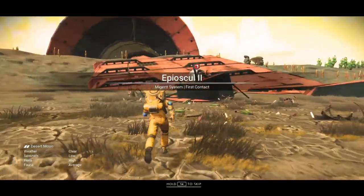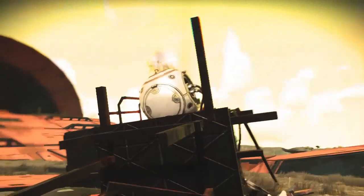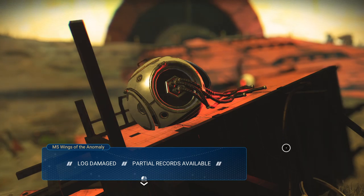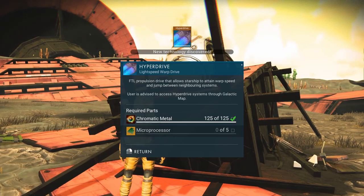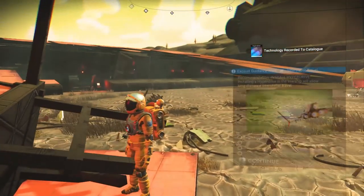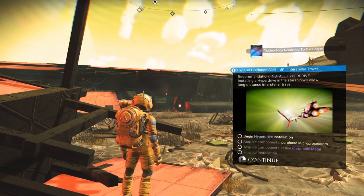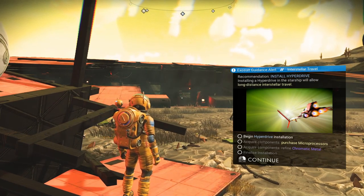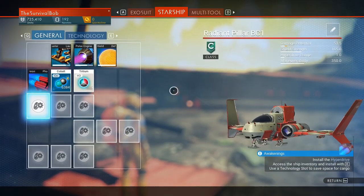Let's see what we've got here. Log damaged, partial records available. We've got new technology discovered — we've got a hyperdrive now, so we can jump system to system. We're going to continue to follow this. Exosuit guidance alert: begin hyperdrive installation.